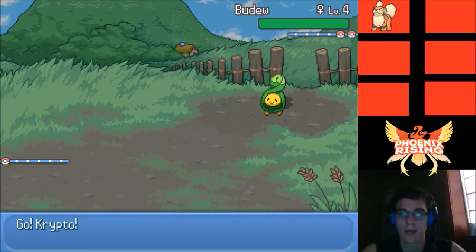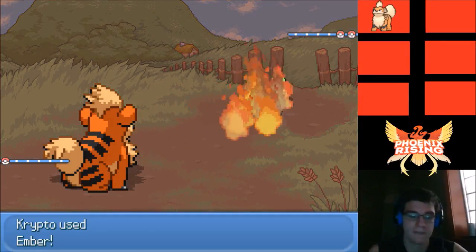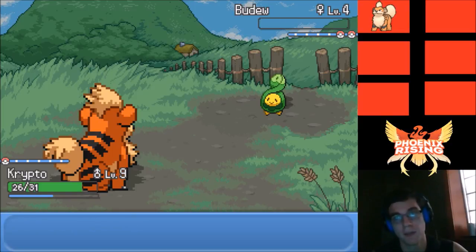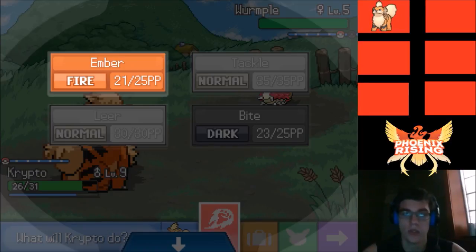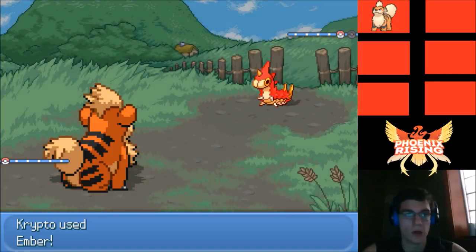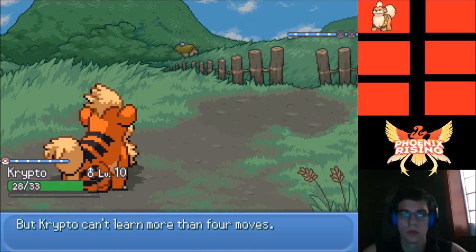I feel like there needs to be a rare encounter — maybe you can get Miltank up here, not that I really want one. This Ember will knock out this Bidoof. If they're using Miltanks and Bidoofs, a Bidoof would be pretty cool. A Wurmple — I do not want a Wurmple. Wurmple goes down.